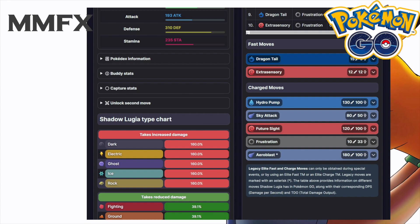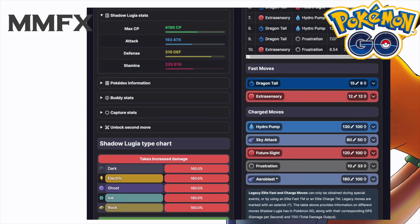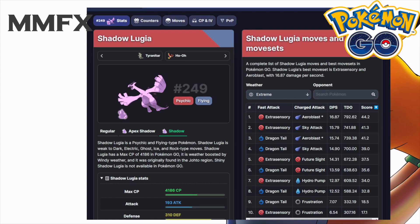I would also recommend hydro pump for a bit of diversity, so you'll have psychic for your main attack, flying for your charge attack, and then a water move for your second charge attack. Now Lugia is not too bad of a Pokemon, however as you just saw its bulk goes down so much it might not be as usable. Definitely keep that in mind — but those are two of the new shadow Pokemon coming to the game in October.